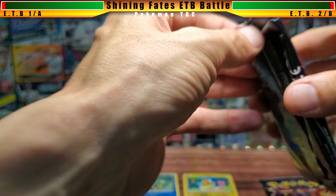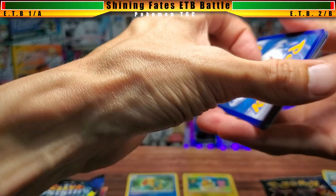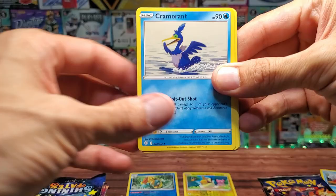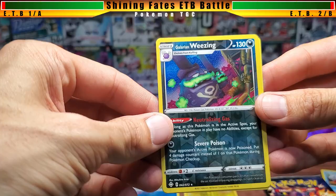For those not familiar with Shining Fates — if you're here for the sports content — we are primarily looking for Charizard. That's right, Charizard. But we could also find a whole bunch of shiny baby shinies and some amazing rares, all of which would be absolutely fantastic.